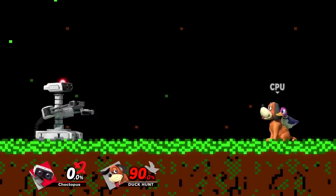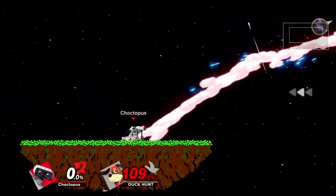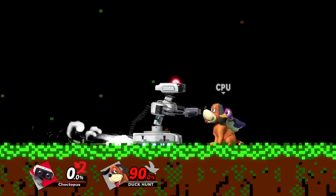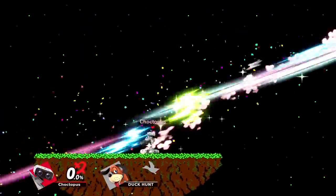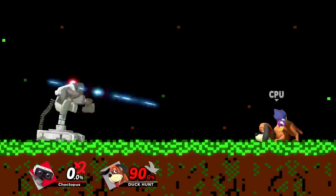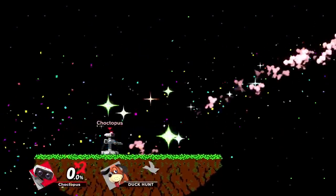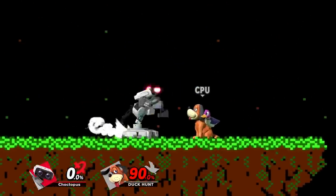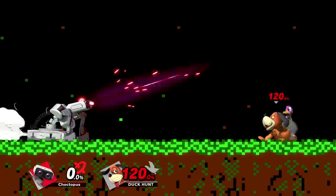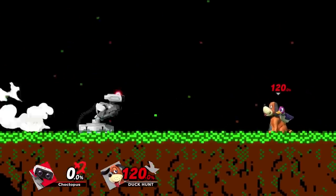Next up we have ROB's smash attacks, starting with his forward smash, which is this eye laser — the strongest of the three. It kills pretty early and has a sweet spot, dealing more damage closer to his eyes than far away. The attack can be angled upward or downward, and against smaller characters like Pichu you'll want to angle it downward. It's a great finisher at higher percents. Use it primarily to hard punish whiffed attacks, but don't spam it or you'll leave yourself open.